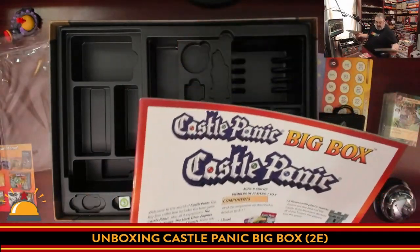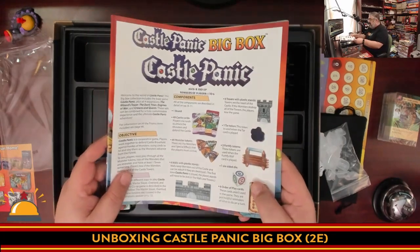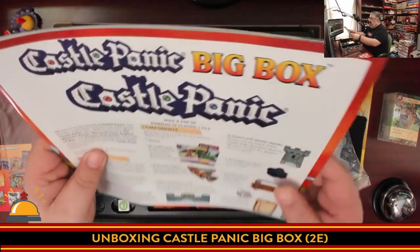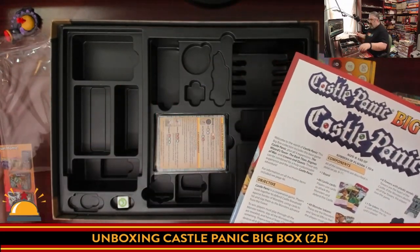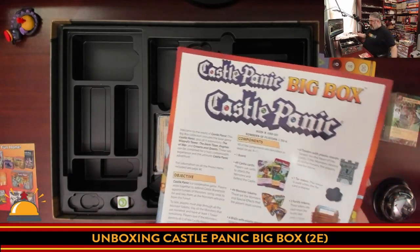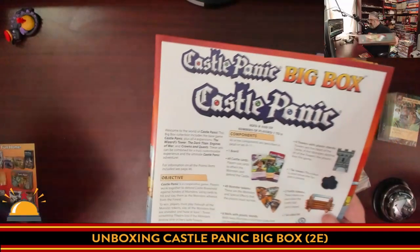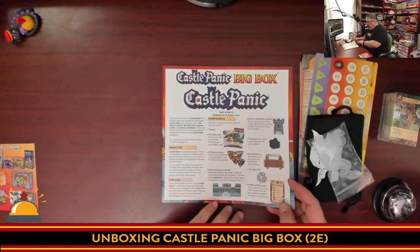It's the exact same board layout as the original first printing, but with updated graphics and more clarity, plus some rule summaries on the end. Nice fourfold, nice and thick. Then you have what I think is one of the coolest things included here: a big box rulebook that has the rules for everything. Absolutely everything is included — all the expansions, all that content. I'm going to put this off to the side and flip through it pretty quickly.